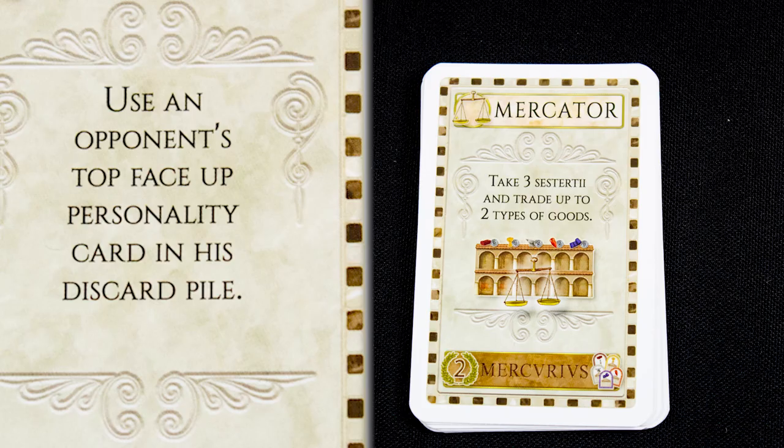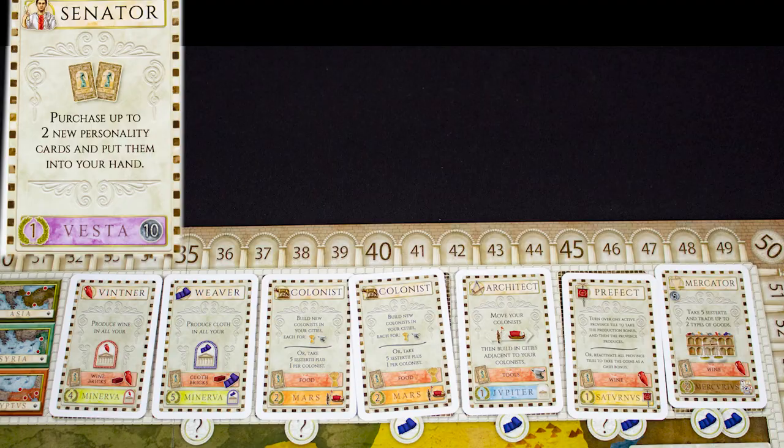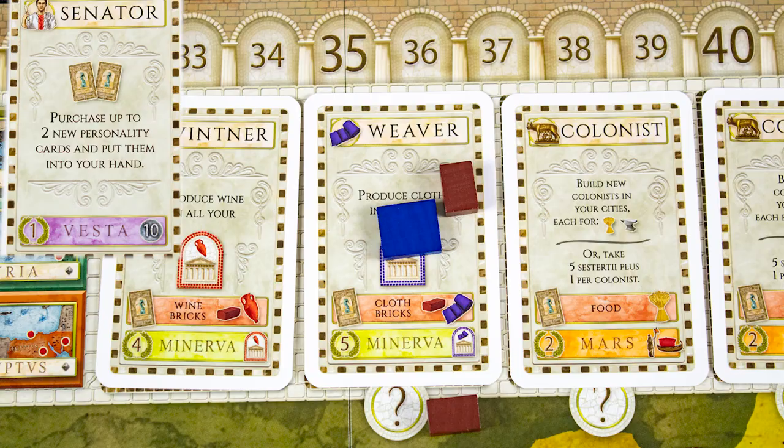The Diplomat lets you play the top card of any player's discard pile. For most of the game there are seven cards to buy on the board. You can use the Senator card to buy up to two of these, paying the cost on the card as well as the additional costs shown on the board. The Consul card allows you to buy one card but you ignore the additional costs shown on the board.